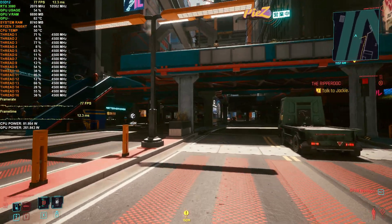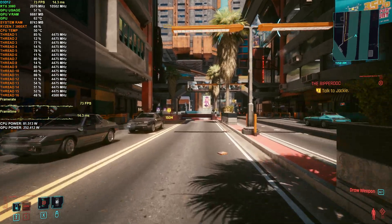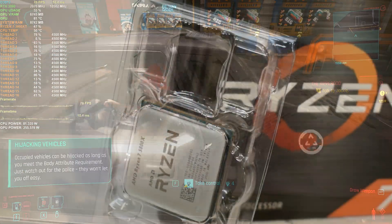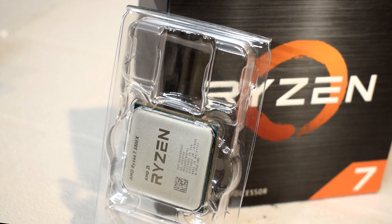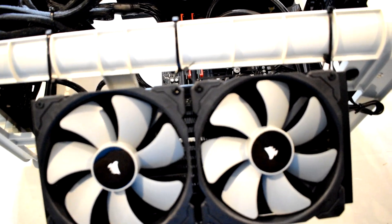However, what if you were to use both Resizable BAR and HAGS in tandem with each other? Could the performance benefits perhaps stack and allow the user to gain even more performance out of their system? To test this, I used the same test bench which I had used to test Resizable BAR. The system has an AMD Ryzen 7 5800X 8-core CPU, which is cooled by a Corsair H150i Pro XT 280mm AIO.